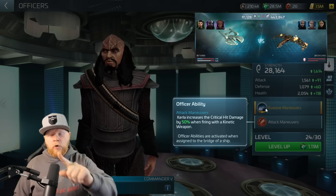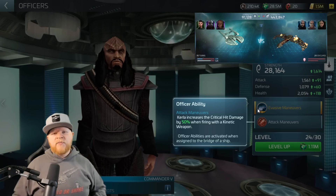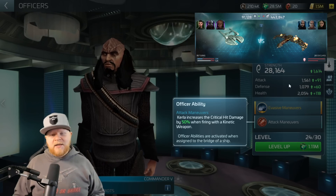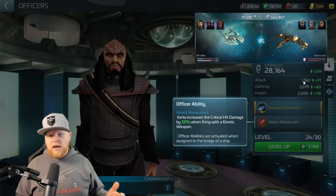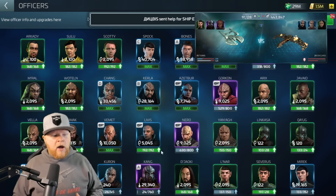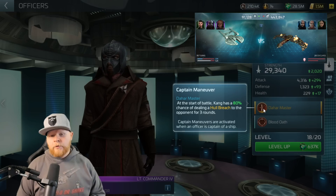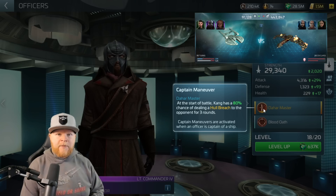The D3 has two weapons, fires one per round twice each, making it easy to calculate damage and what's going on in the battle. But this crew is losing out for several reasons. Number one: the Tourist at the top is running Kang as captain. Kang at the start of battle has an 80% chance of applying hull breach to the opponent for three rounds.